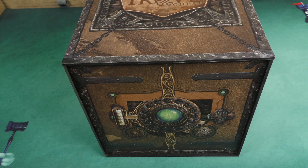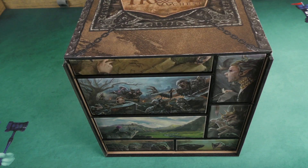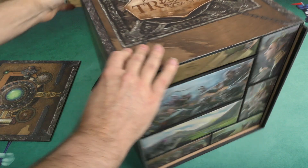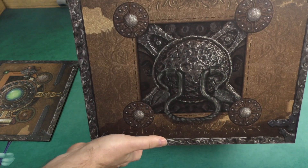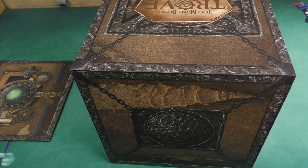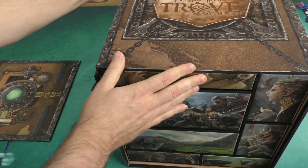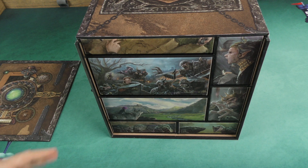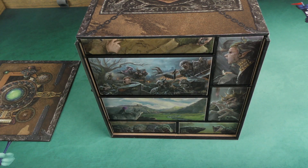First things first, you have this kind of slide-off piece which is the front of the box. You can see the sides as well — there's artwork on all of it, all the way around, that plays into this idea of it being a big chest. Now you've got all of these trays, but as you can see they're flush and there are no real finger holes to get them out.